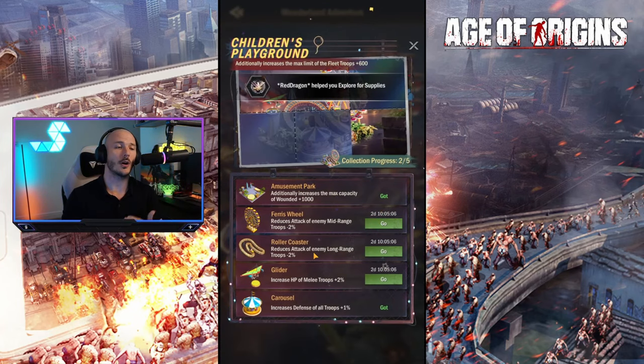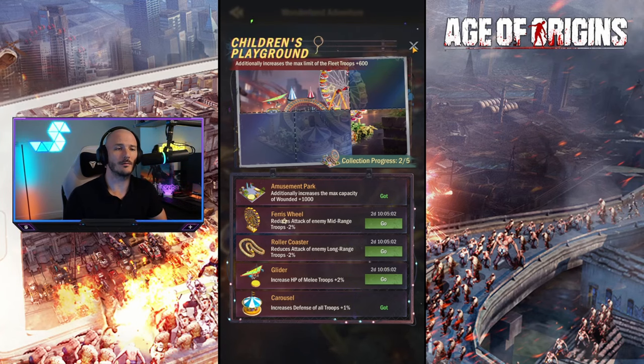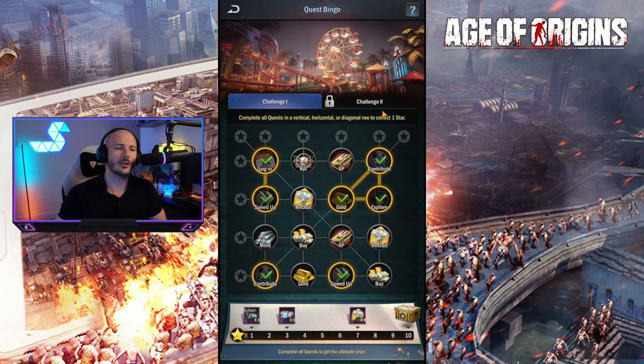You can unlock additional parts for your island, which together combine to lots of juicy bonuses for everybody involved. Quest Bingo is essentially a series of challenges where you need to try and fill out the entire grid in order to unlock additional rewards and progress further.